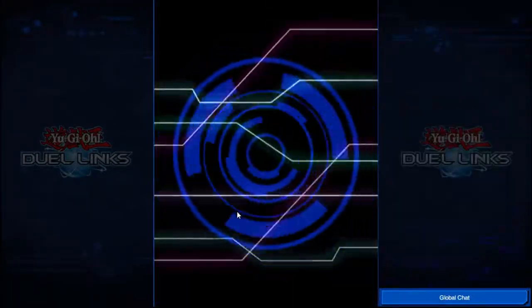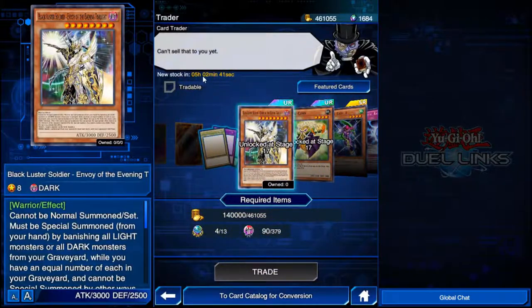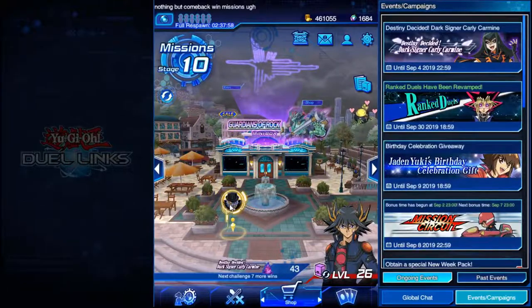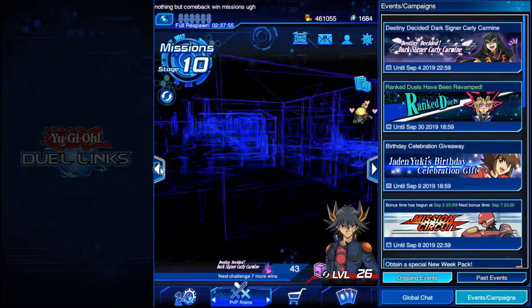Then you can go over to the regular trader. His stock changes every eight hours, so you get a new stock and you can trade in with orbs. I've got 13 ultra rare orbs and a bunch of dark orbs, and it also costs some gold. I'm not at stage 17 yet so I can't quite do that, but that's how you get more cards.